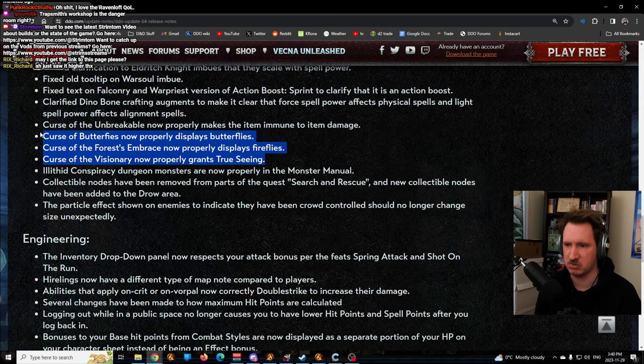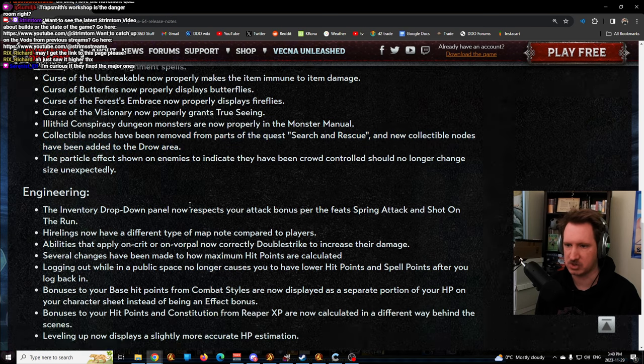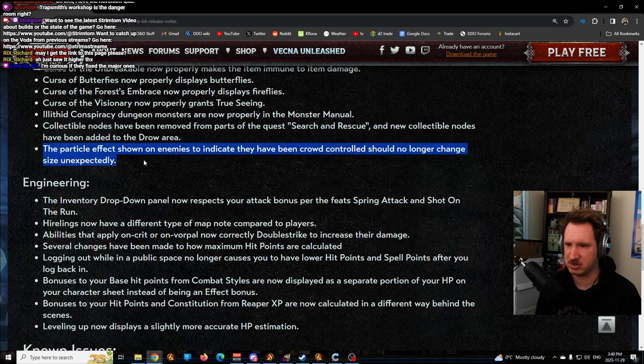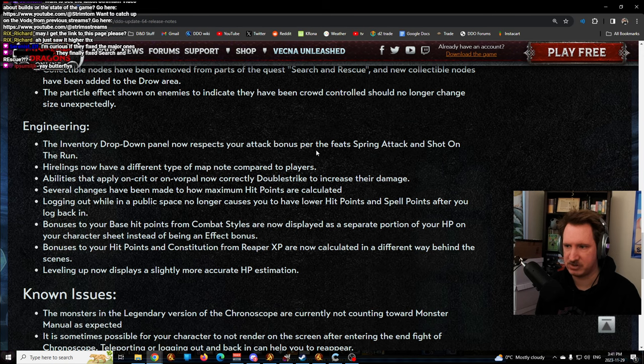Ill-Tid Conspiracy dungeons no longer have improper entries in the monster manual. Collectible nodes have been removed from Search and Rescue because they never functioned - this quest has been out since around 2017 and those things never worked. The particle effect shown on enemies to indicate they have been crowd controlled no longer changes size unexpectedly. Hirelings now have a different color dot on the radar compared to players, which is very nice.